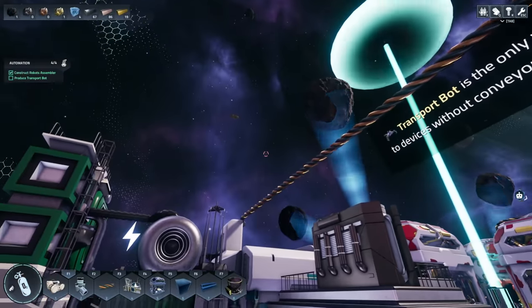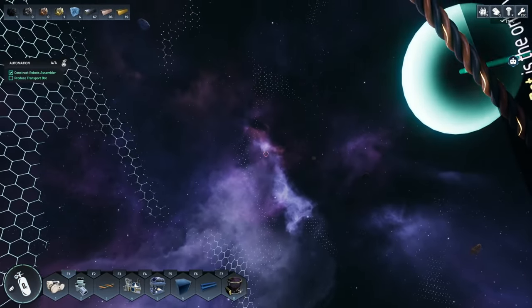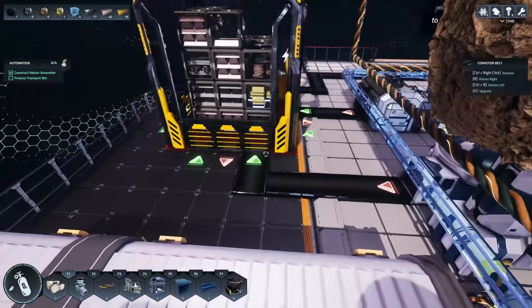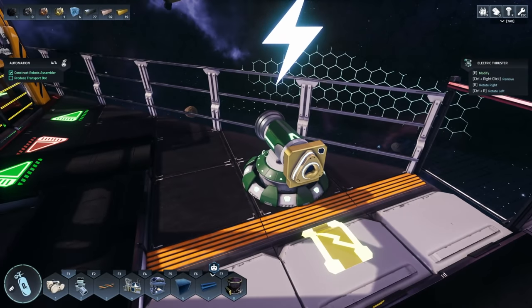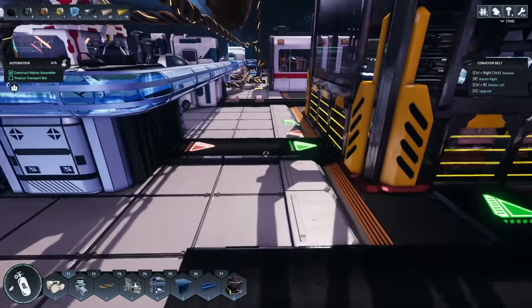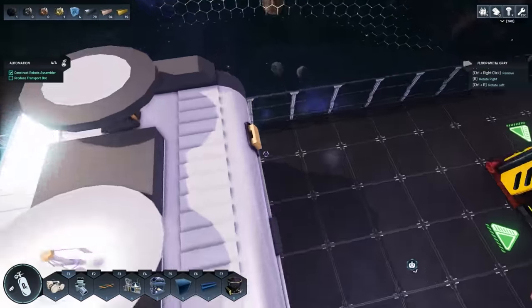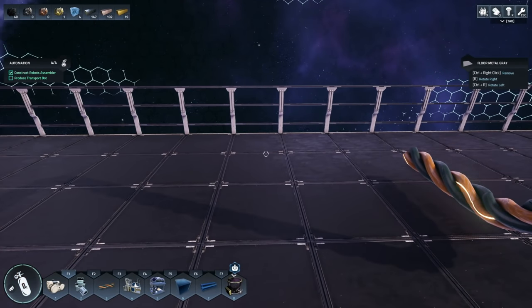I feel like we're at the point where we need to make our way to a planet, so we need to do that. We need to figure out how many thrusters we need. I've been informed that possibly four on one side and four on the opposite side should be enough. Maybe I should put all these together so we can control them all, because I think we have to control them manually - I don't know if autopilot is going to work for us right now. I should have like one, two, three, four right here. Centered would be like right here.